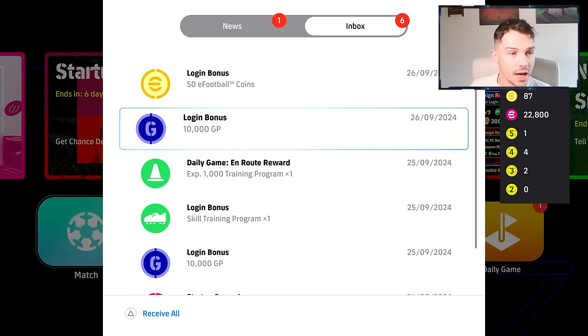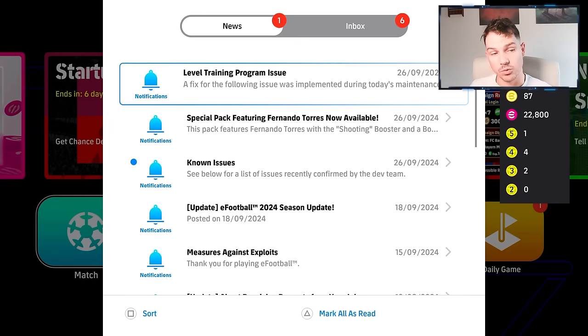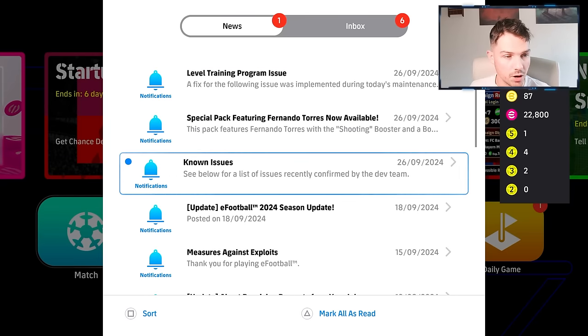They do talk about the level training pack issue — or program issue. When exchanging football points for level training programs, the displayed number of remaining level trainers is higher than the actual amount. It says it's rectified by swapping out or restarting the game.